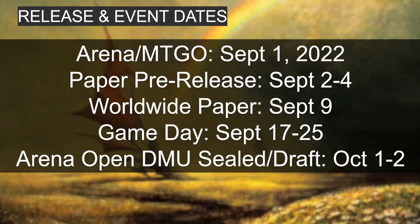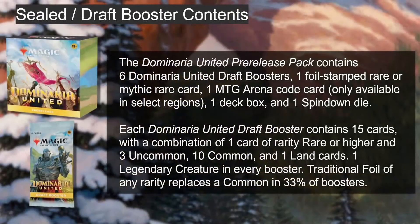Arena and MTGO release is September 1st. Paper pre-release is right after this time — they tried it before last time so they may be experimenting. Official worldwide paper release is September 9th. There's a Game Day event September 17th through 25th — check your local game store calendar. The Arena Open will have sealed and draft on October 1st through 2nd, so if you want to win thousands of dollars, be ready on October 1st, about a month away.